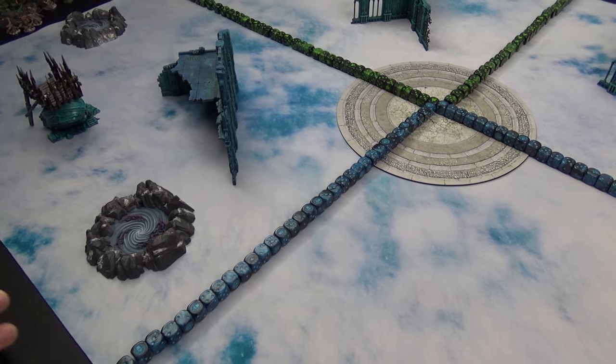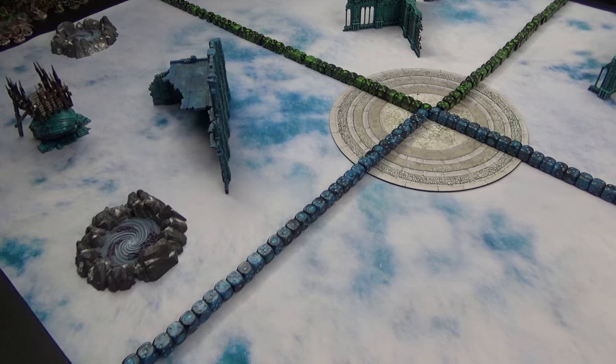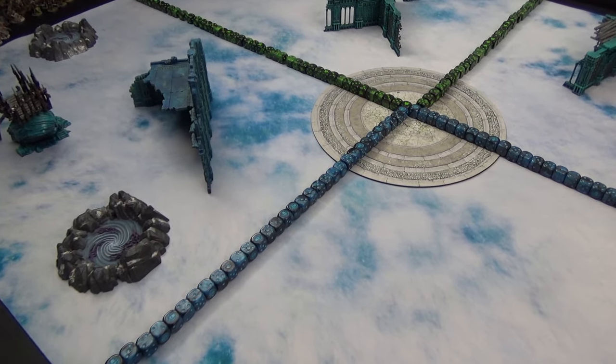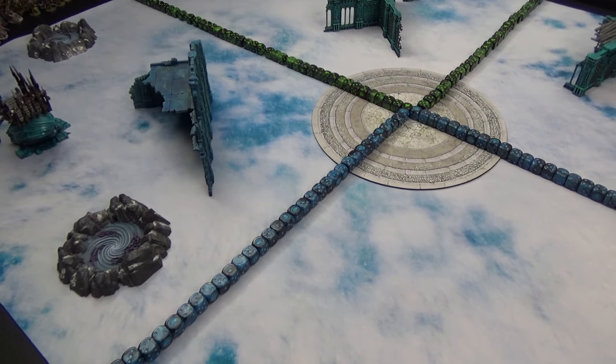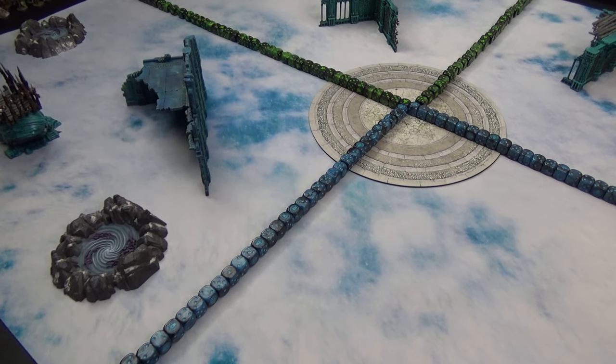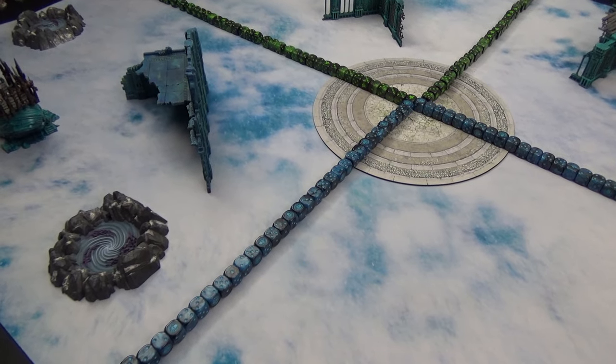You can extrapolate this idea further — especially if it's a player pack where players set up terrain and the opponent chooses sides. Knowing you're going to place a gnaw hole somewhere, you can set up terrain in combination to create deliberate choke points.